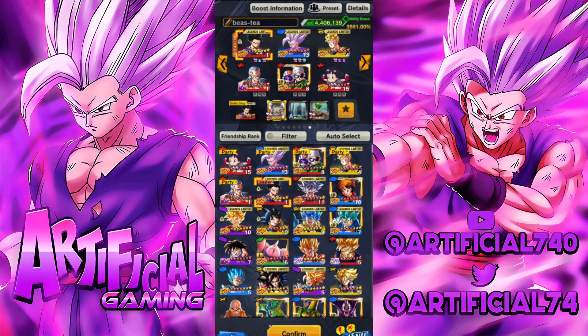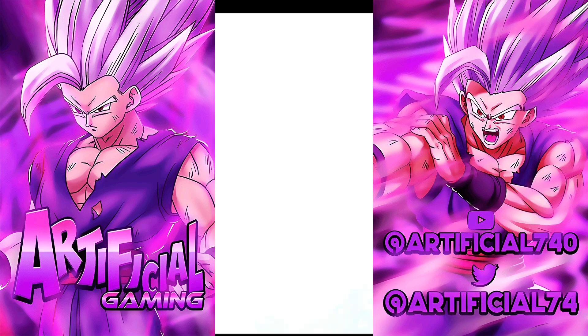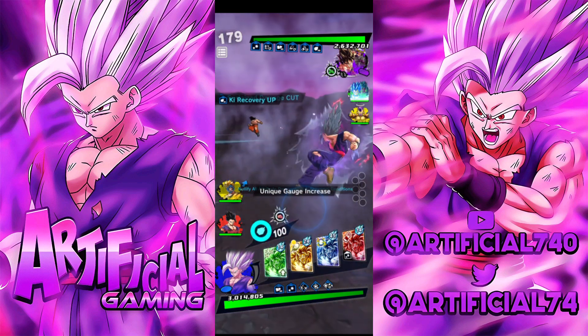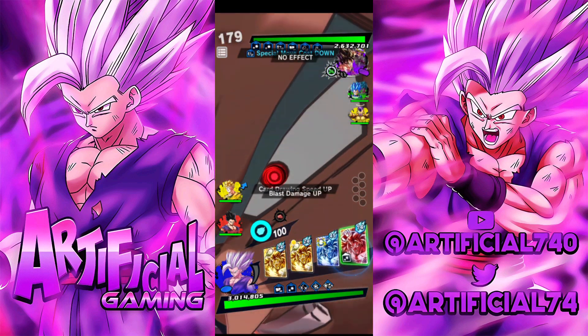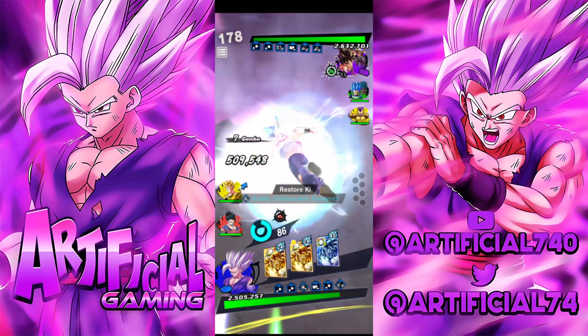Let's see exactly what the beast himself can do at nine stars. On to the first match — we have Universe rep to fight against. We'll start off with normal beast and then switch into him when we can. The first thing I'm thinking is to try and bait the vanish — yeah, that's perfect, we'll switch into beast right now.